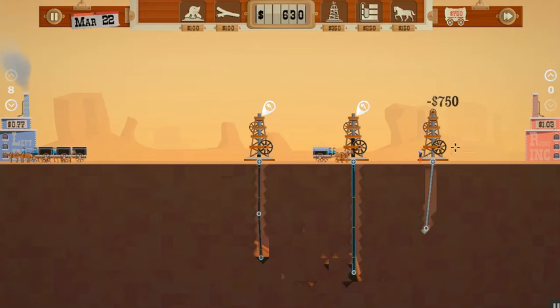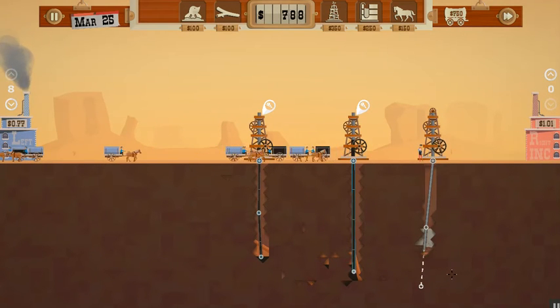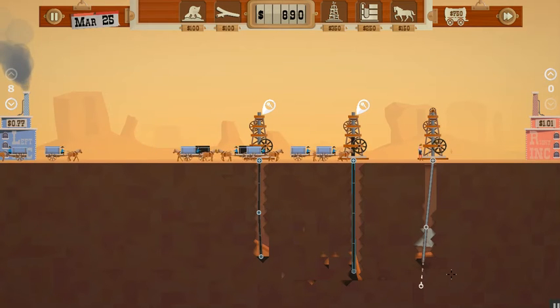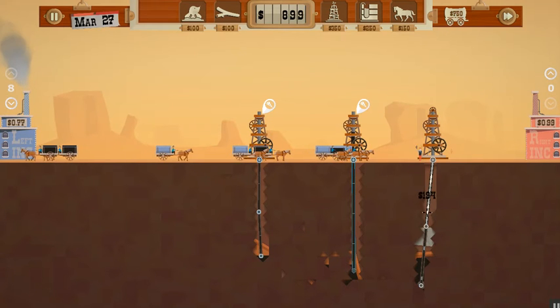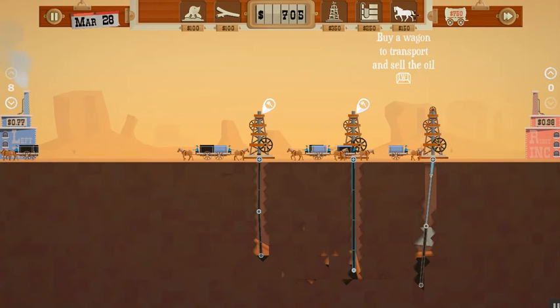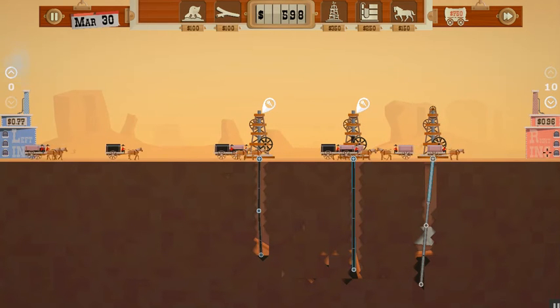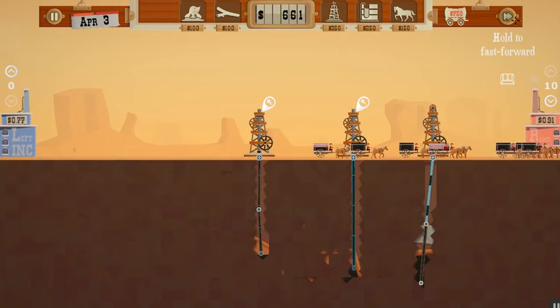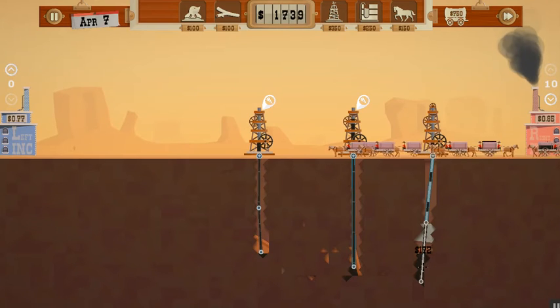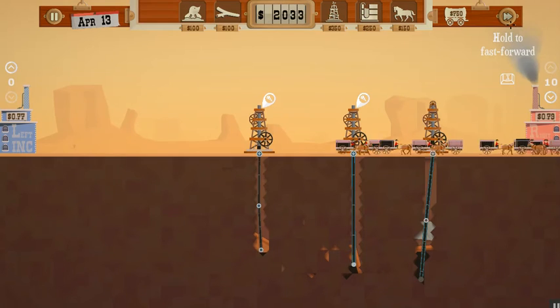There's a rock there, so I'm going to spend $750 on that and be able to drill through the rock. Hopefully it is worth it. Yeah - it seems like a decent sized one. I'm going to get a look for that one as well. We'll check the new ones. We're going to send them all over to Wright Incorporated - it's a much better price. Hopefully they get there before the price goes down. I'm going to increase the look of that part as well.